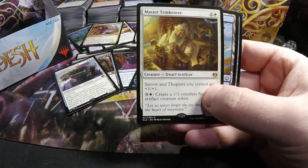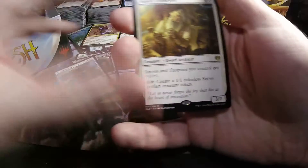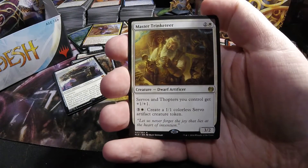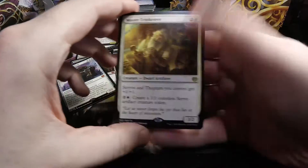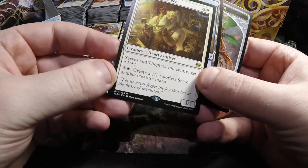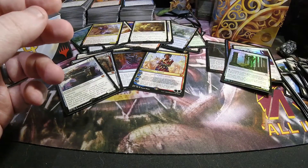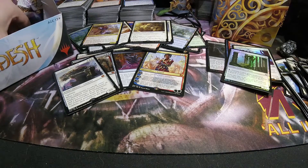Got ourselves a Master Trinketeer — dwarf artificer, two and one white, three-two. Dwarf and servo lord — pay three and a white to pump out a one-one Servo. Actually, not a dwarf lord — a servo lord. Mixed up my lordships between the Depala and the Trinketeer.